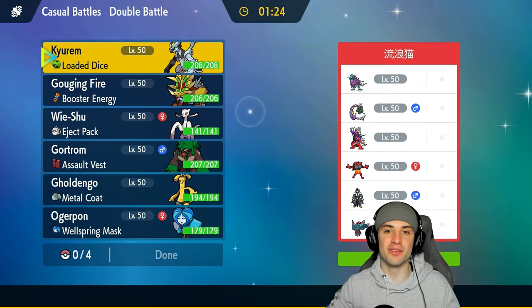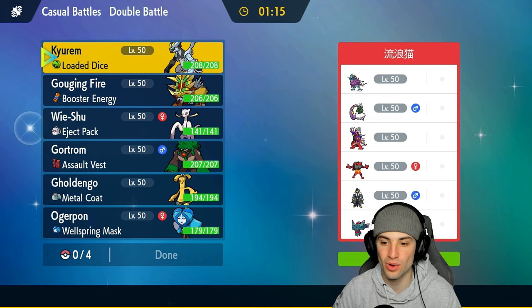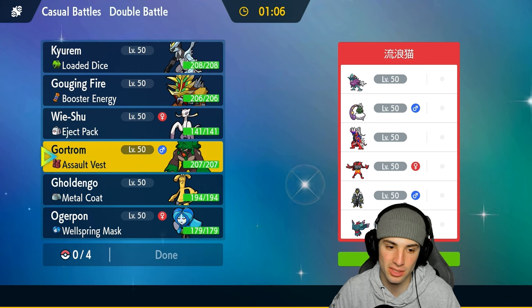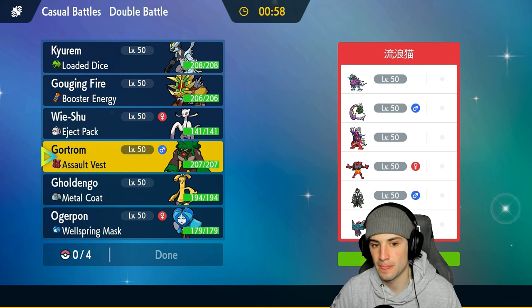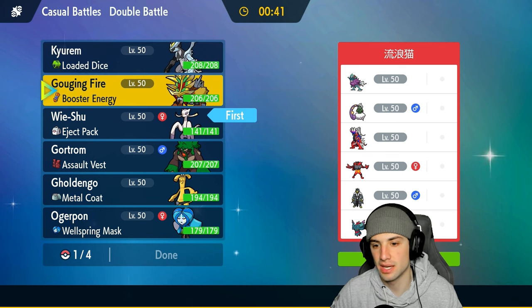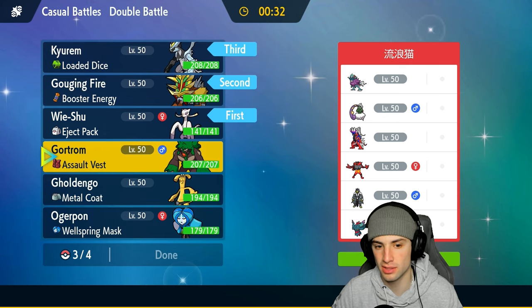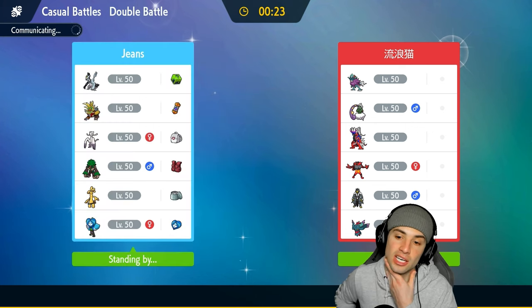Second match — I'd love to grab a win. We're going up against a Koraidon sun team with Walking Wake, Tornatus, Incinnowar, Urshifu, and Flutter Mane. I want to go back into Kirim and Gouging Fire lead, but if they lead Incinnowar it's a big-time problem. Maybe go Goldengou with Fairy Tera, or Myshell — I kind of want to go Myshell with Kirim. Actually I'm going Gouging Fire because it's just better for multiple reasons.